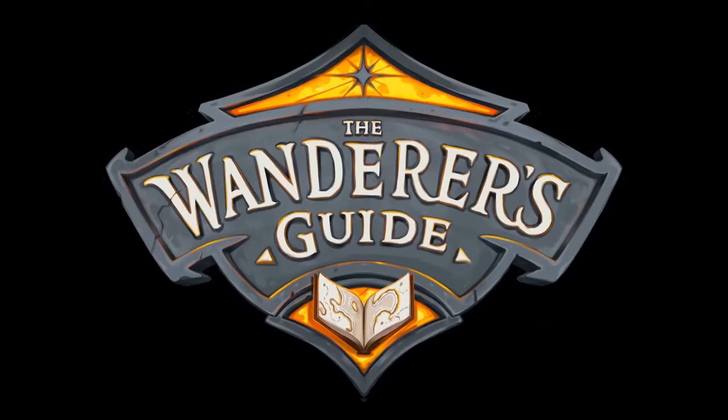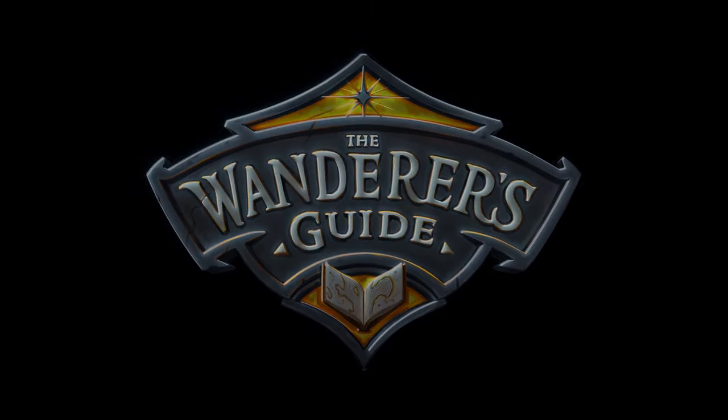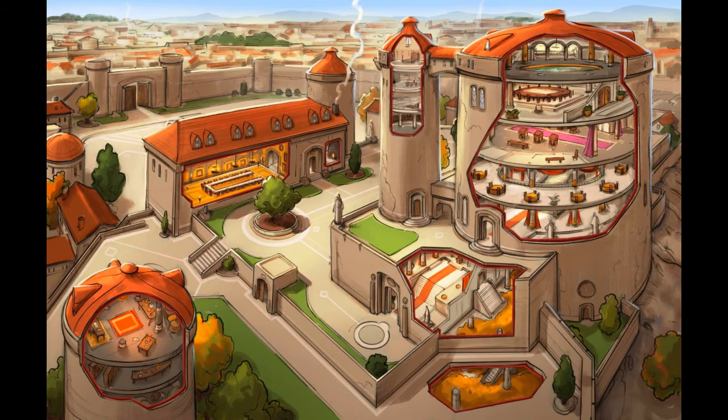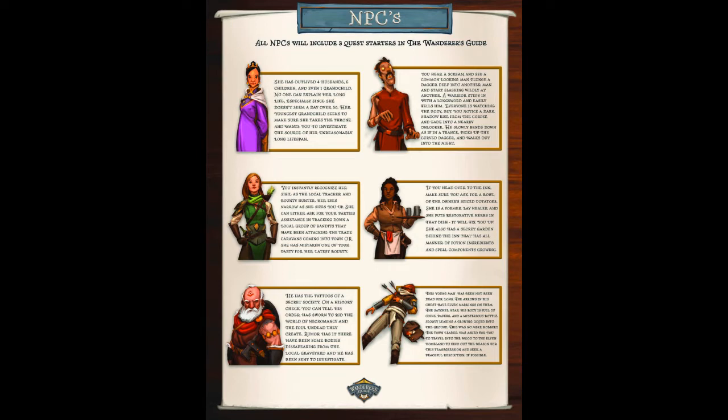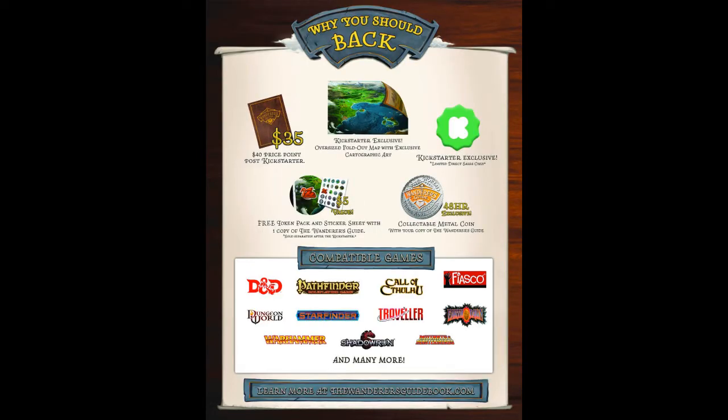For $20, it gets you the digital file kit for all of the quarantine DMs out there, or those of you that just prefer playing online. This is a lot more akin to what I'm currently playing with, but with so much more. You have the city and location maps, a larger scale region map, the NPCs with all those variable starter hooks that work for literally just about any system or setting — whether it's based in Dungeons & Dragons, Pathfinder, a homebrew campaign, a homebrew system, Savage Worlds, DTC — you have many options. So definitely for $20, if you're a fan of playing online, this has got you covered.